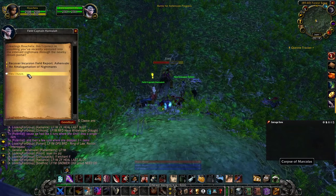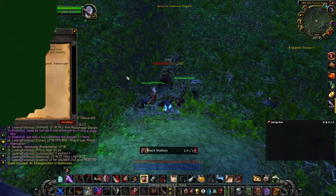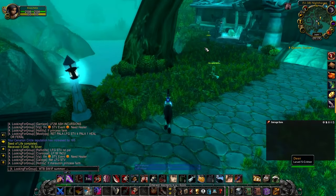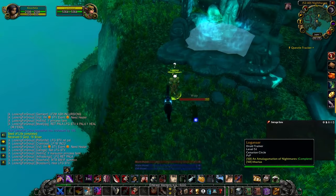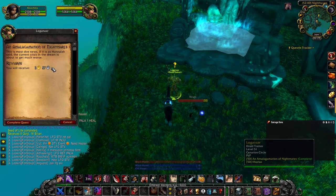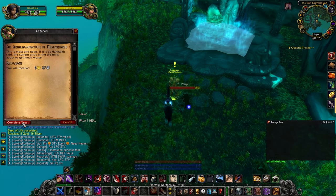Talk to her and she'll offer you a quest after a short chat. She sends you to Moonglade to find a druid trainer named Loganar. Talk with him and accept his next quest. Note that he's currently bugged and sometimes won't spawn, so you'll have to find other layers where he isn't bugged.